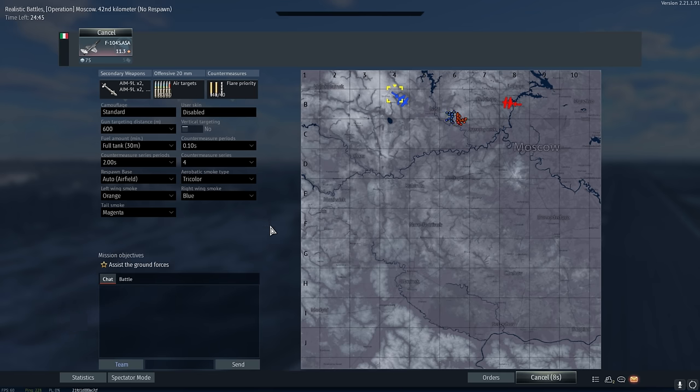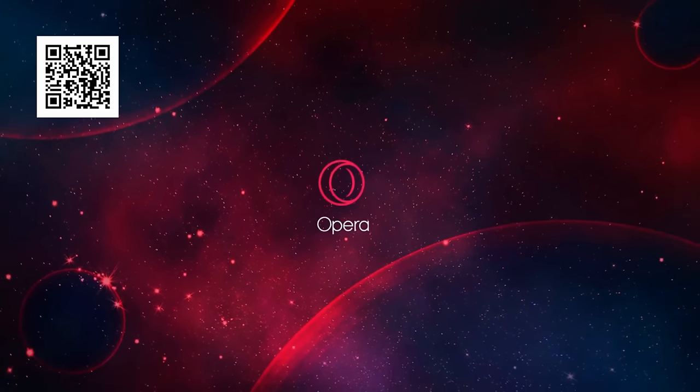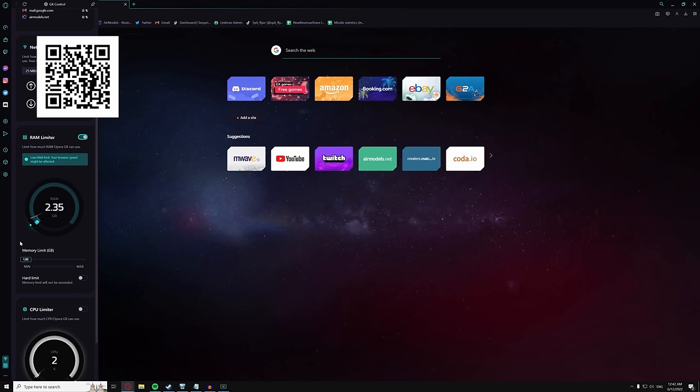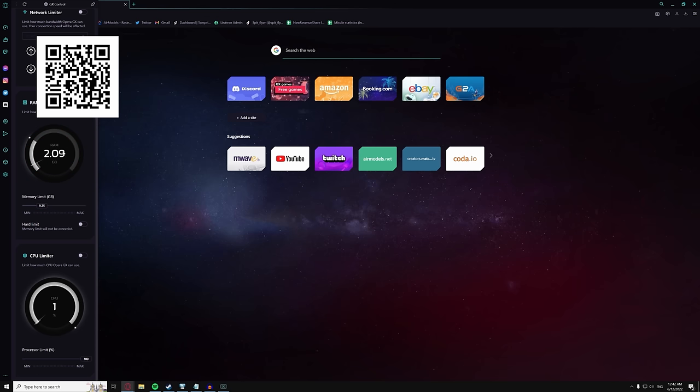But before we do that, a quick word from today's video sponsor. This video is sponsored by Opera GX. Those of you who've been subscribed to me for a while will know all about Opera GX, the Opera-based browser built for gamers and PC enthusiasts. Opera GX features a network and resource limiter that prevents Opera from using up precious RAM, CPU and internet bandwidth. I actually used to use this feature to upload videos when I had a slow internet connection.